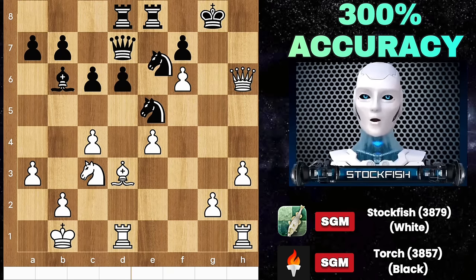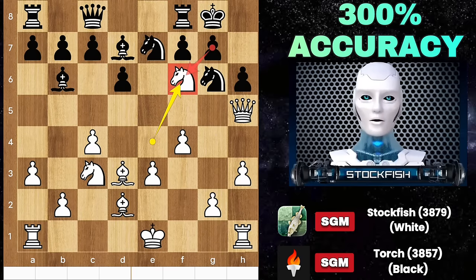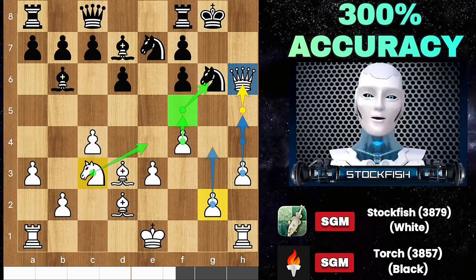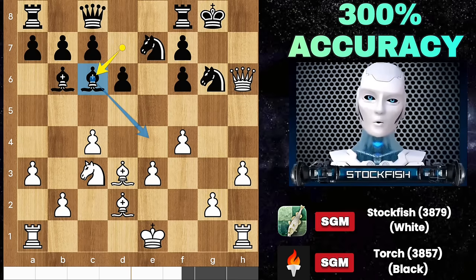A wise man can learn more from a foolish question than a fool can learn from a wise answer. So back to the position — Torch captured, Queen takes pawn to push the G and H pawns, also the F pawn.